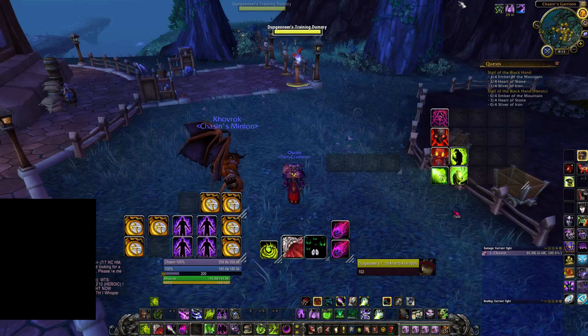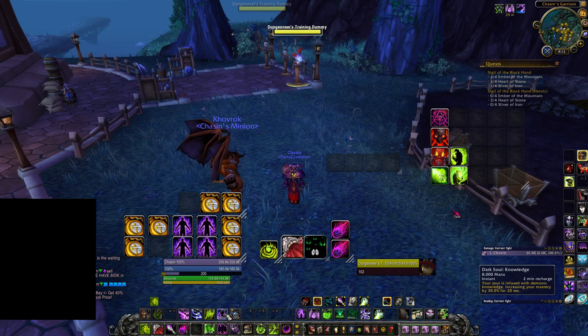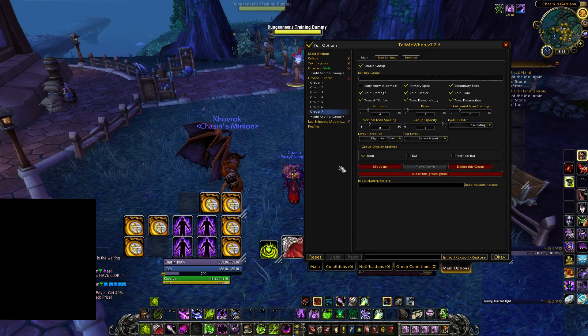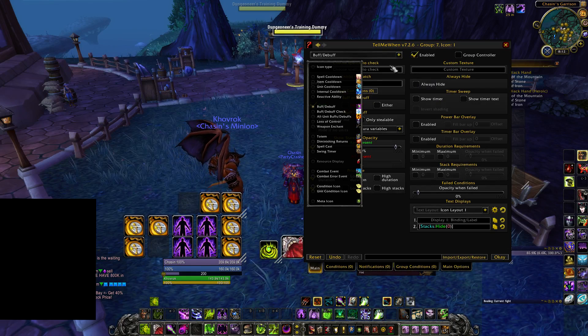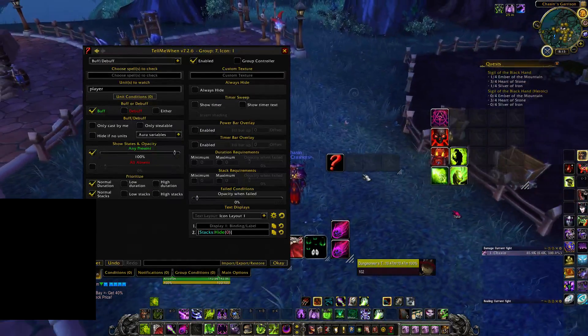Let's say we want to track a buff — more specifically, we want to track our Dark Soul and how long it's going to be up. We right-click on the first icon, go to main, and right here is where the magic happens. Click on icon type and we've got a drop-down box. Obviously you can see it — it's a buff or a debuff. I won't go over all these things, but I'll go over the basics so you can get ready for tracking everything you want.